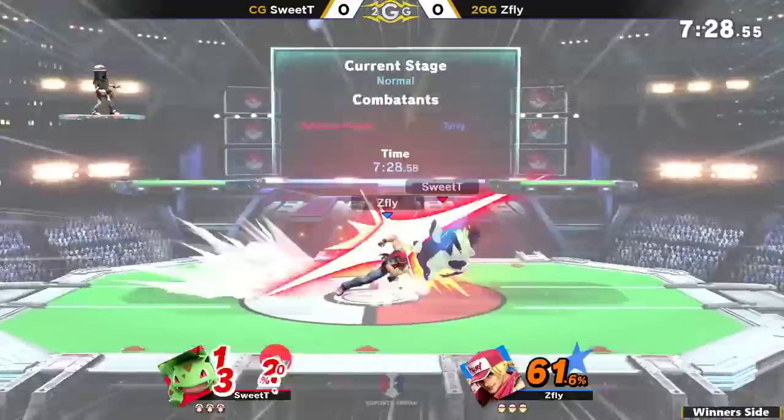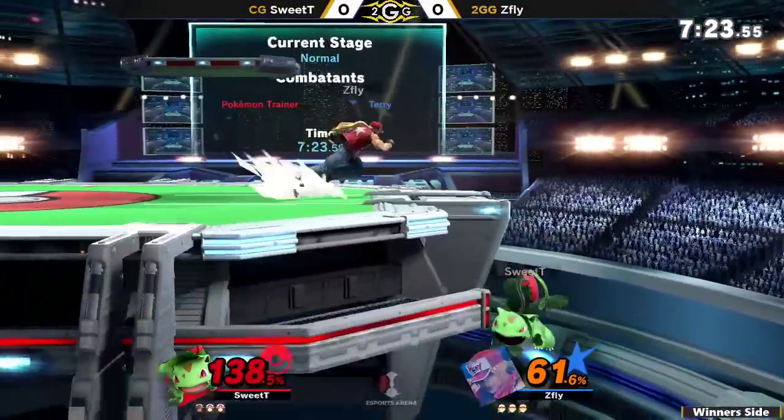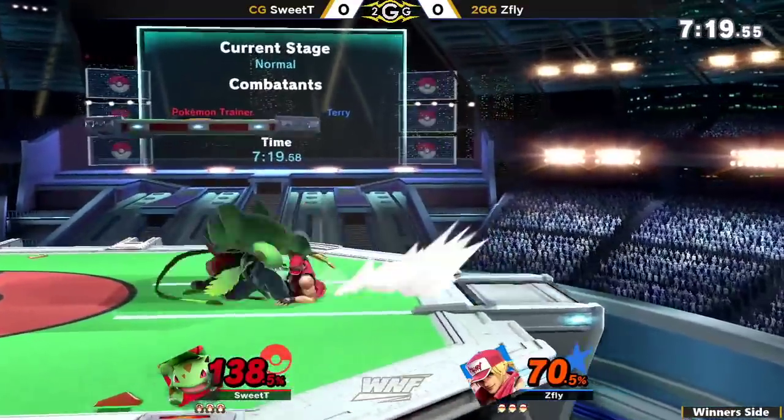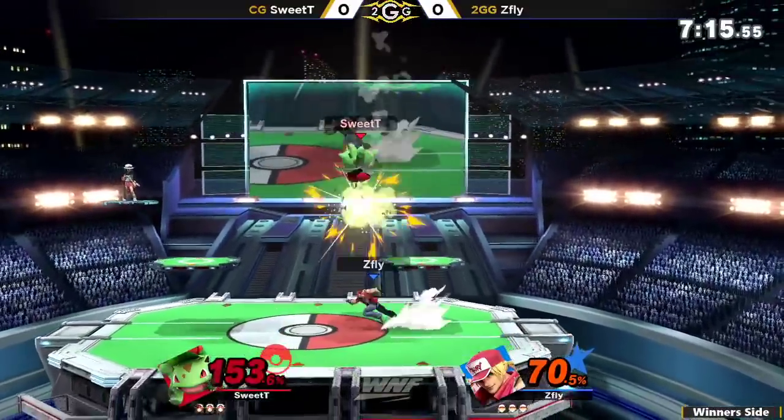Crack Shoot just jumps right over that grab, gets a dash attack. Not going to be enough to kill. I love how he uses that Crack Shoot just to hit above ledge. If it whiffs, it's very much spaced away so that he won't be able to get punished for it.